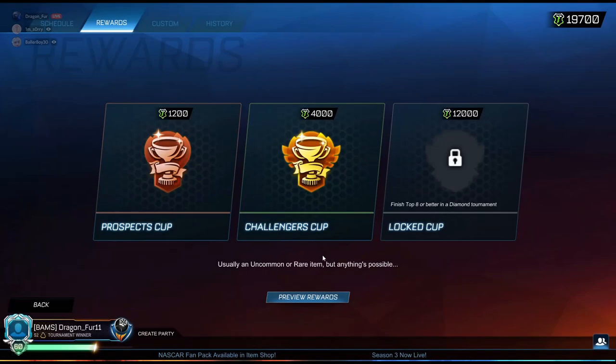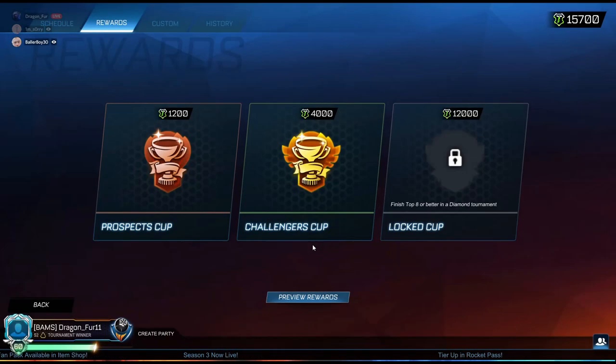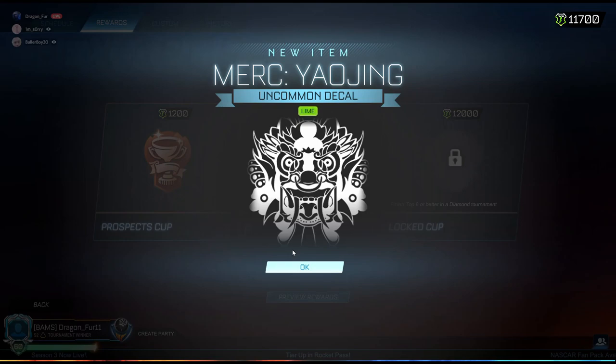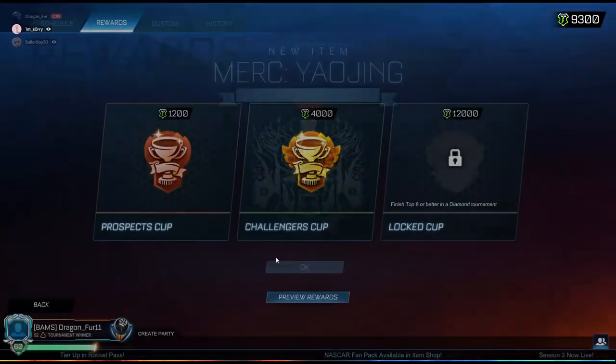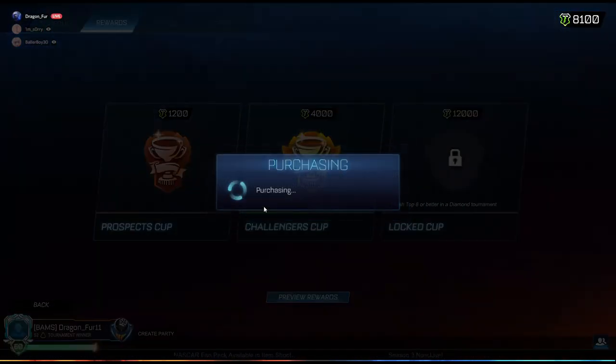Rare, okay. Let's do another Challenger's Cup. Another import, which is pretty decent — let's go. See, this is what I'm talking about: uncommons in the Challenger's Cups, they're so annoying. Prospect Cup — at least that one's Crimson. I can probably use that; it's my favorite Rocket League color to use.